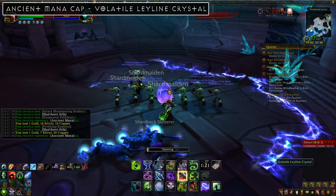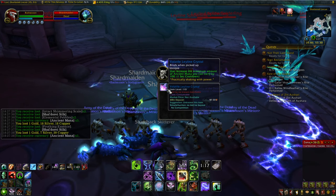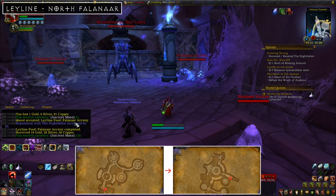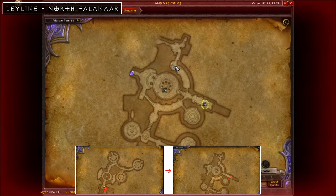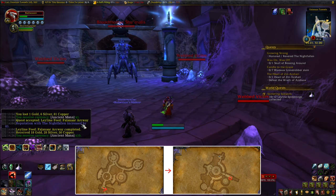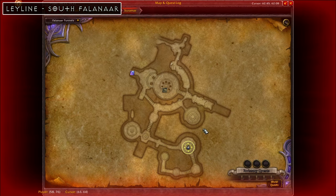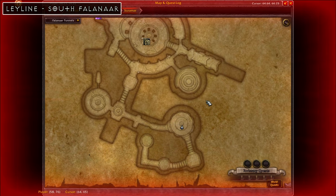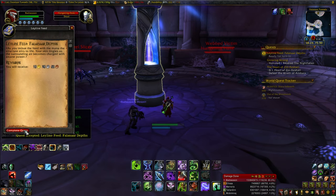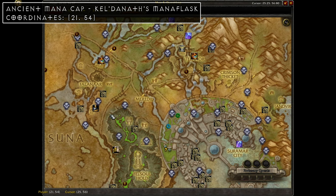Just south of the portal is another ancient mana cap increase called the Volatile Ley Line Crystal, found on the lower level at coordinates 36, 53 within the Falanaar map. There are also two ley lines in Falanaar: heading further south into an eastern hallway you'll find the first one next to a rare enemy called Broodmother Shumalus — it costs 250 mana to activate. The second is in the southeastern room and also requires 250 mana.